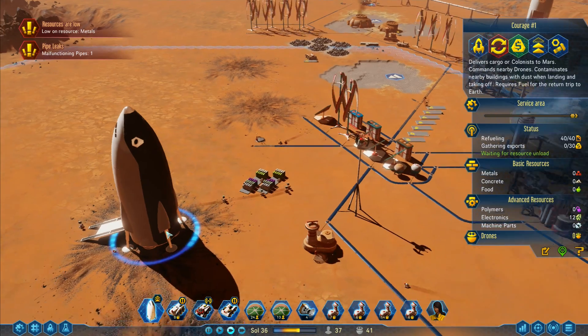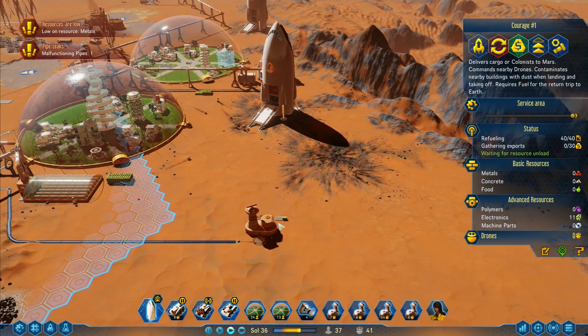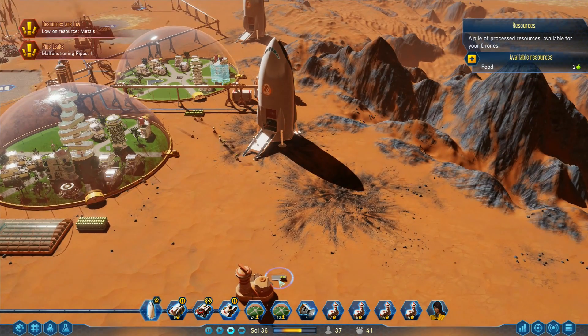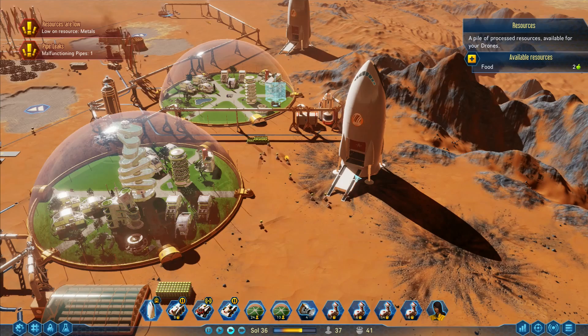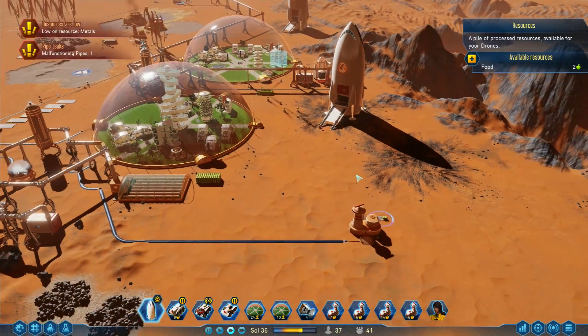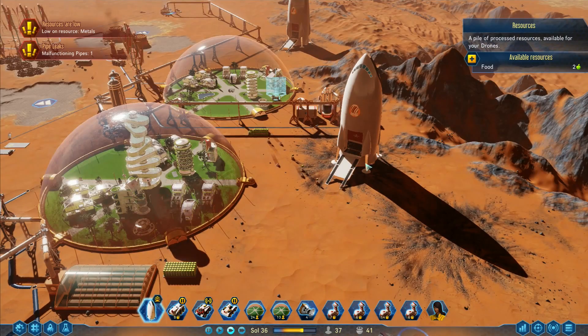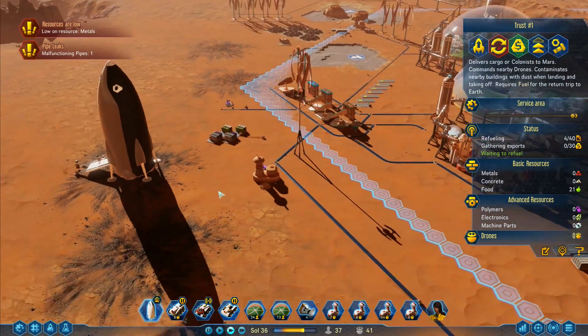Once they've done that we can carry on. I want to increase the speed a minute, let them empty those out, and then we can shoot this rocket back off to Earth and get some more supplies — maybe some more colonists or something. I've got a food depot sat over there and I'm not quite sure why. I don't even remember building a food depot over there — unless they just dropped it there because that's where they happened to be.